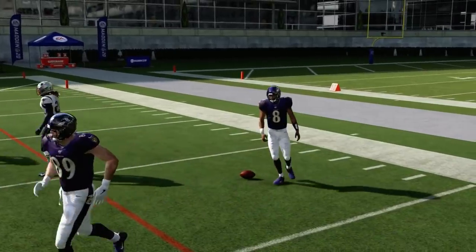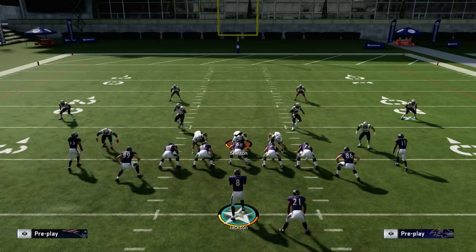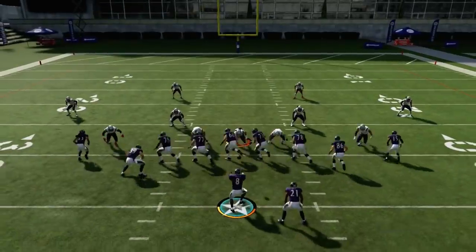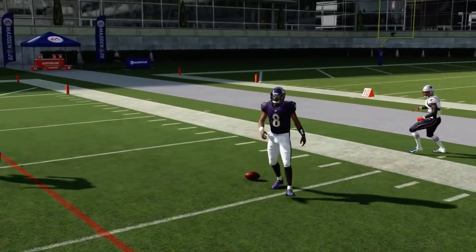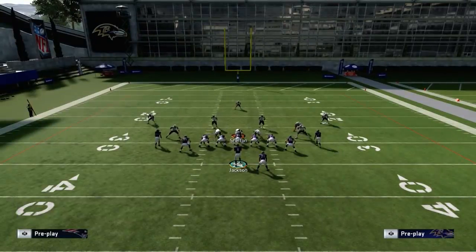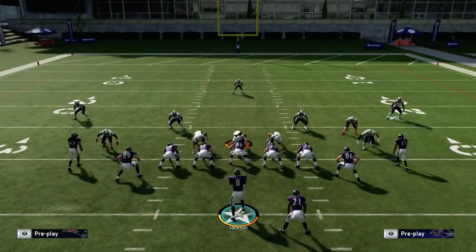I'm averaging about 12 yards a carry when I run this play, and some of that has to do with the running back. Hopefully we'll get a rep where they play the quarterback so I can show that animation. I'll manually set the defense — on the defensive side, if I press LB (left bumper) and then select 'Option Quarterback,' that's going to tell the defense to play the quarterback.